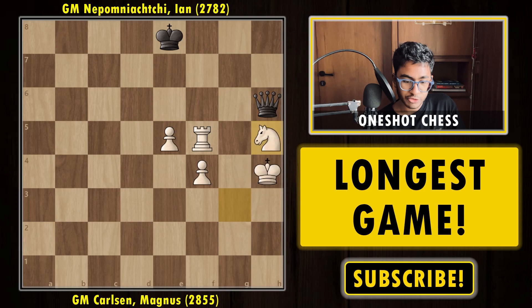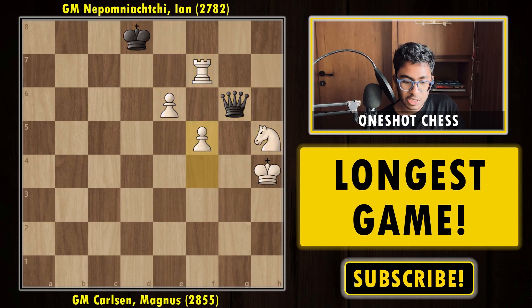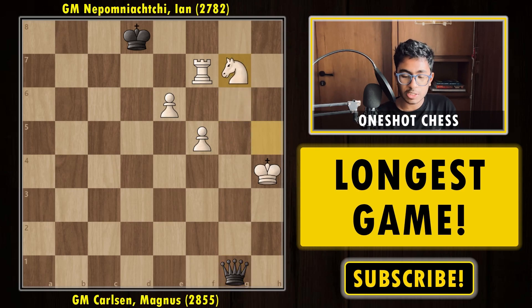After further maneuvering, Magnus pushed his pawn on e4 on move 110. Then rook here, king moved, and Nepo checked and captured the pawn — now a completely simplified position: queen versus rook, two pawns, and a knight. White is a pawn up but it should still be a draw. White is the only one playing for a win because black can't really win this position. Knight g7, and this position is somehow completely winning for white.